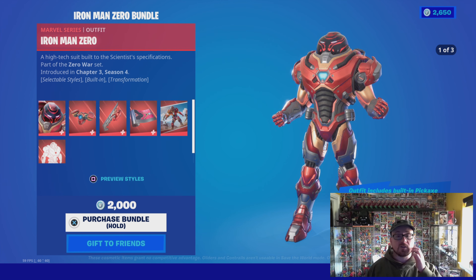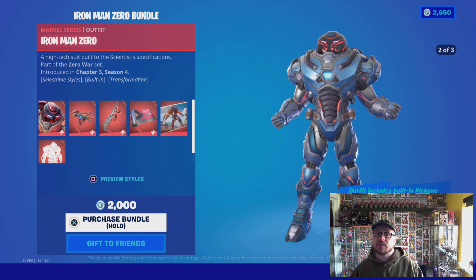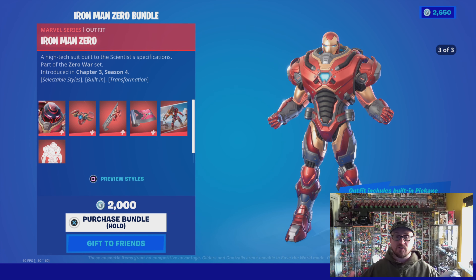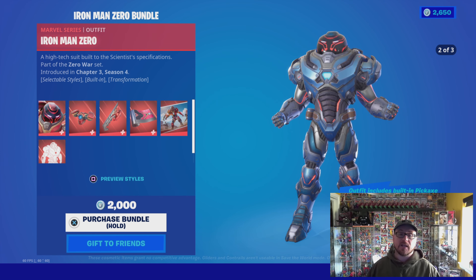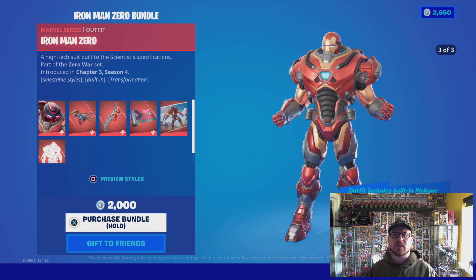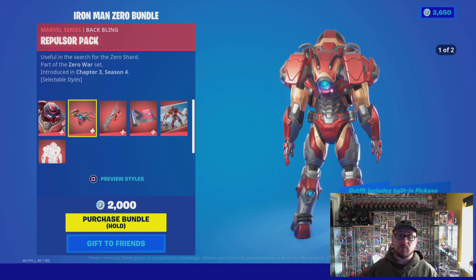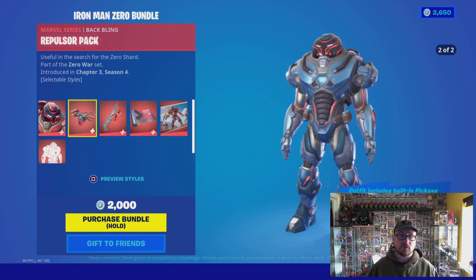We'll jump into the bundle and have a look at what we get. The first up is the actual skin itself, which has three different versions. We have an Iron Man suit with the black Darth Maul-looking helmet, next up one that looks reasonably similar to Iron Patriot but minus the white markings with the headpiece, and then the third one has the helmet removed to reveal Tony Stark's face below.